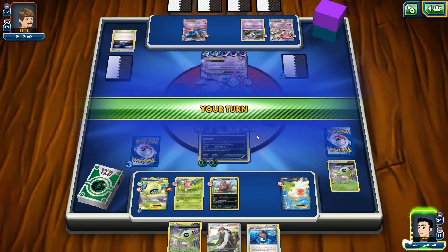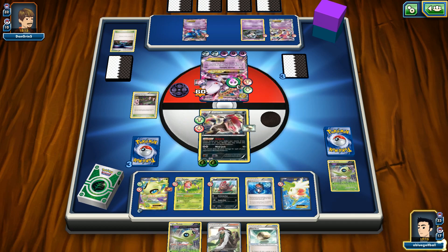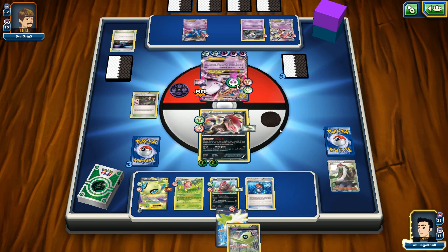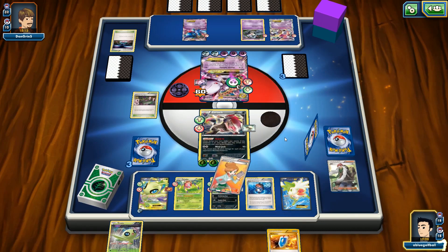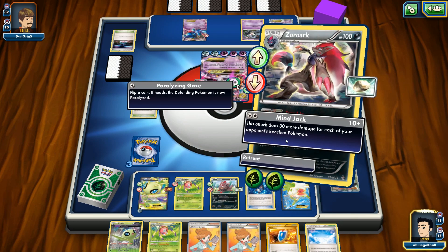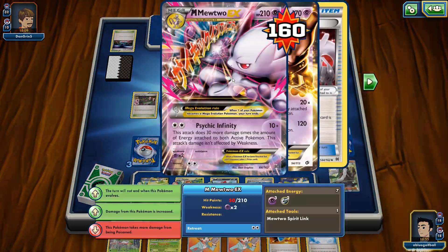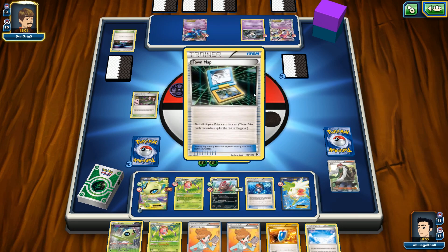Let's go ahead and play the Float Stone, and AZ up the Shaman to draw five more cards. Can we get an energy? We desperately need an energy. We missed it. I'm actually going to attack with Mind Jack right now and apply a lot of pressure against this Mega Mewtwo EX, plus the Poison damage. If he wants to attack, he's going to have to retreat — either that or find a way to heal everything off. Could use a Pokemon Center Lady.